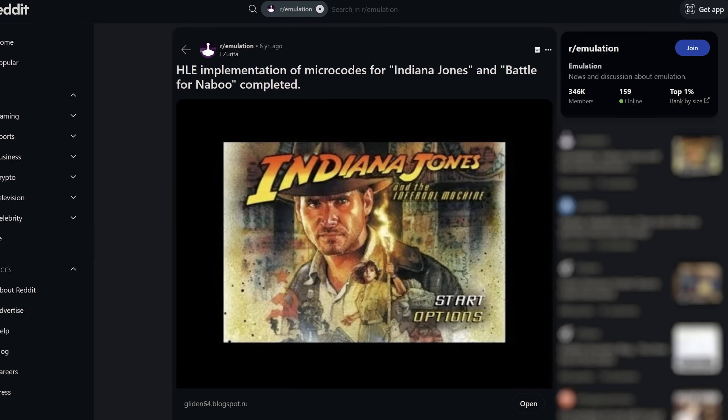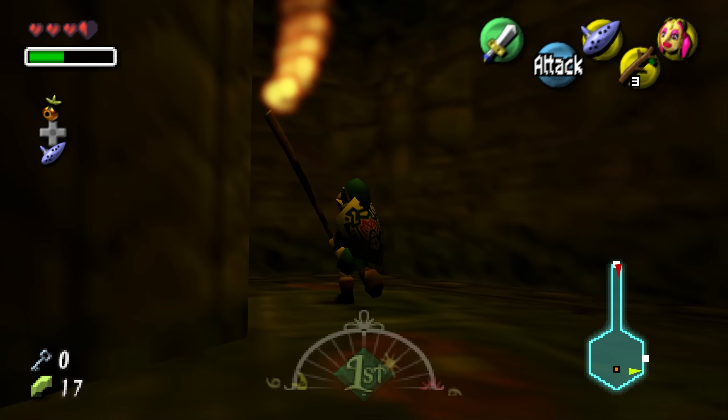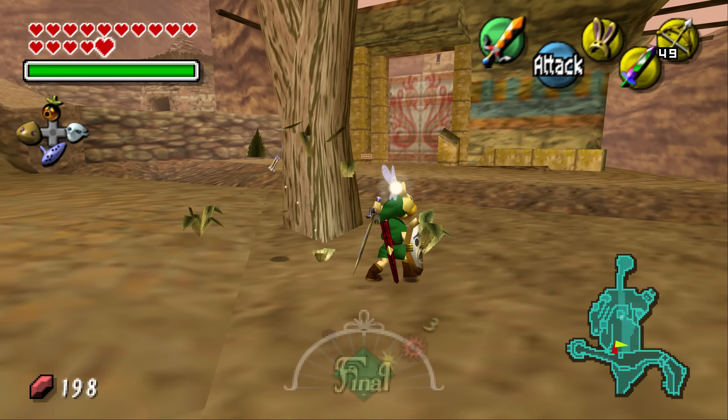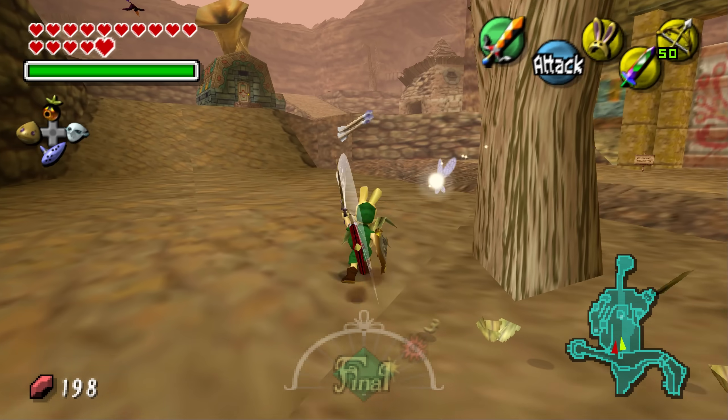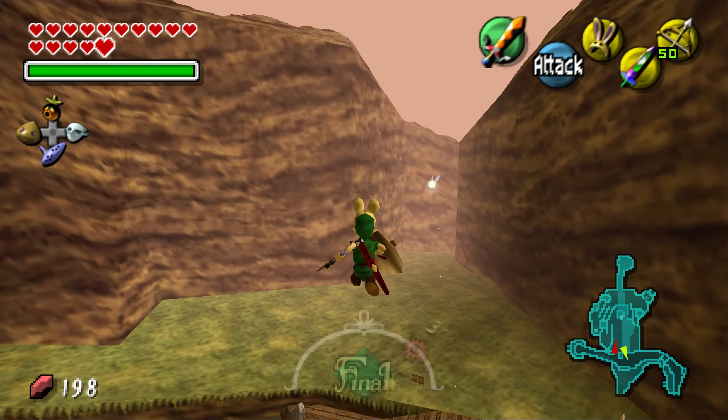The exceptions will be games with custom microcodes. For Majora's Mask, the lighting microcode was already understood well enough to be implemented in its port. For other, less documented microcodes, ports could still work but in LLE mode, which would mean sacrificing the major enhancements like ray tracing and high frame rates.